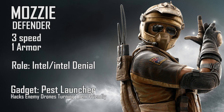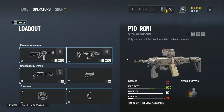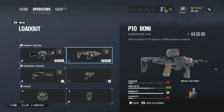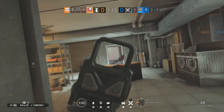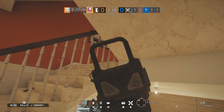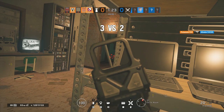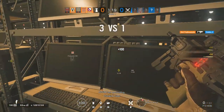Starting off with his loadout, Mozzie honestly has one of the best defender loadouts lately. He has the P10 Roni, which is an SMG. It only has 20 bullets but the high fire rate really does make up for it. This gun downs people extremely fast at close range, but from medium to long distances it tends to turn into a pea shooter. So if you want to use it, stick to close quarters engagements. It also has a pretty cool holographic sight — I normally hate the holographic sight but I love this one.